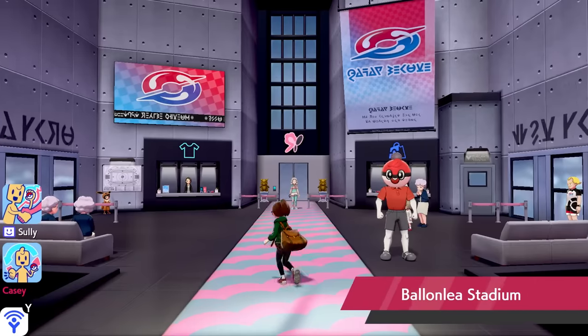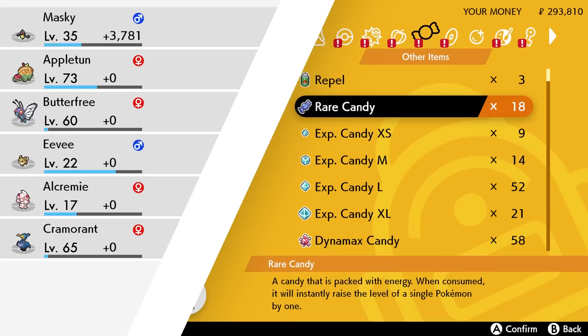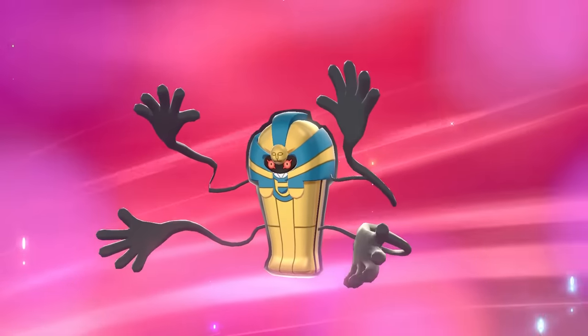If you're looking for the original Yamask, trade your Galarian Yamask to a person inside the Ballonlea Gym. Then level it up just once for it to evolve into Cofagrigus. That's all you need to know about Galarian Yamask.